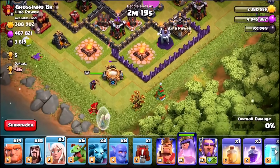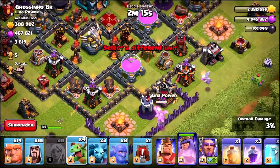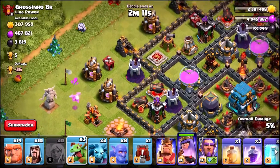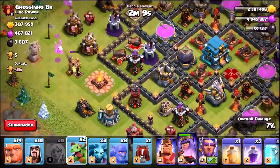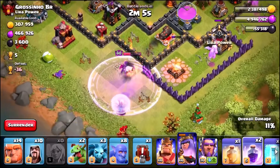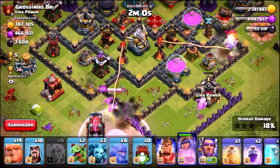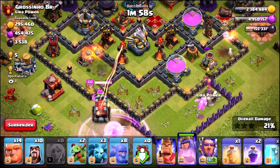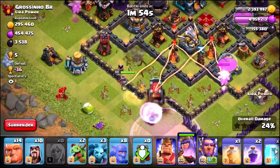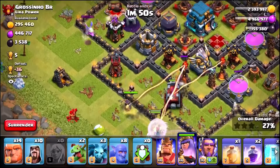So what we are going to do is drop our super queen walk down the bottom. I am going to use a couple of baby dragons to funnel the buildings on the right, and drop in a couple on the left hand side to create the funnel we desire. I am going to use a rage spell nice and early on the queen, and I am actually going to get the war record going in as well to see how much damage we can do just with a super queen walk. Here we go.